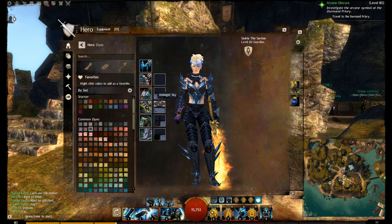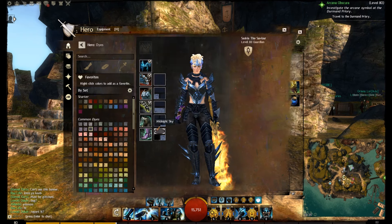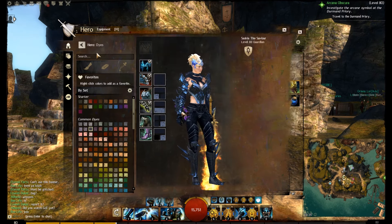The dyes are Midnight Sky and Autumn Sky. This is what the dark armor comes across as. I'm hoping you enjoy the new color scheme on my guardian with this Fiery Dragon Sword.